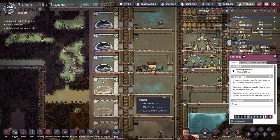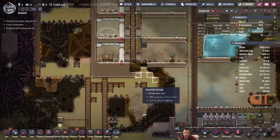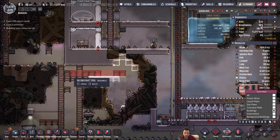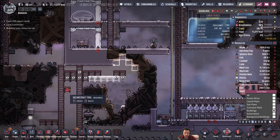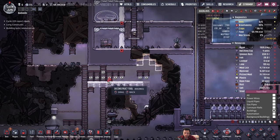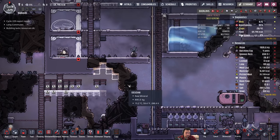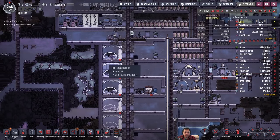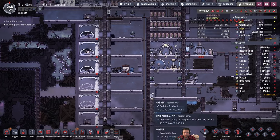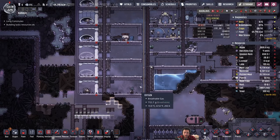Looks to me like I am apparently not going to get the bedrooms in time — I hadn't prioritized it, so my duplicates got lazy. One, two, three, four, five — where's number six? I don't even know. I suppose it's not my problem.